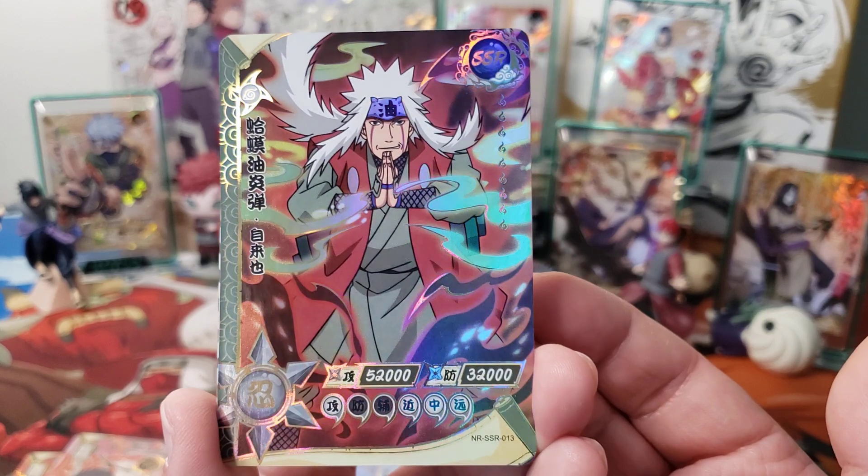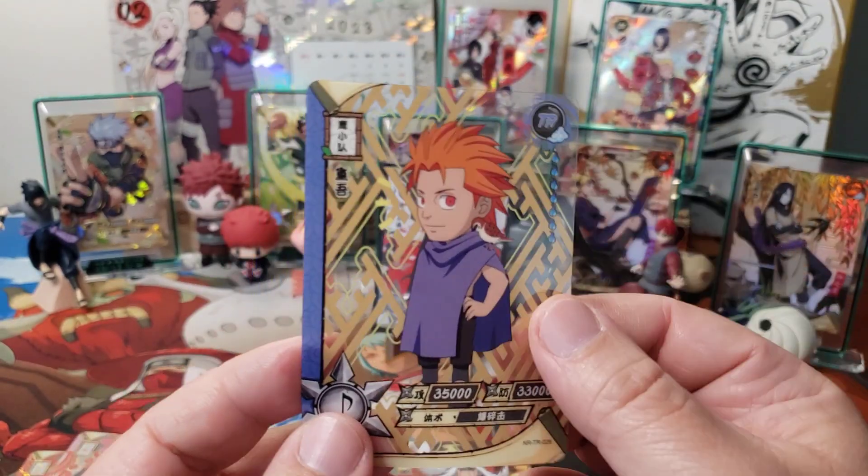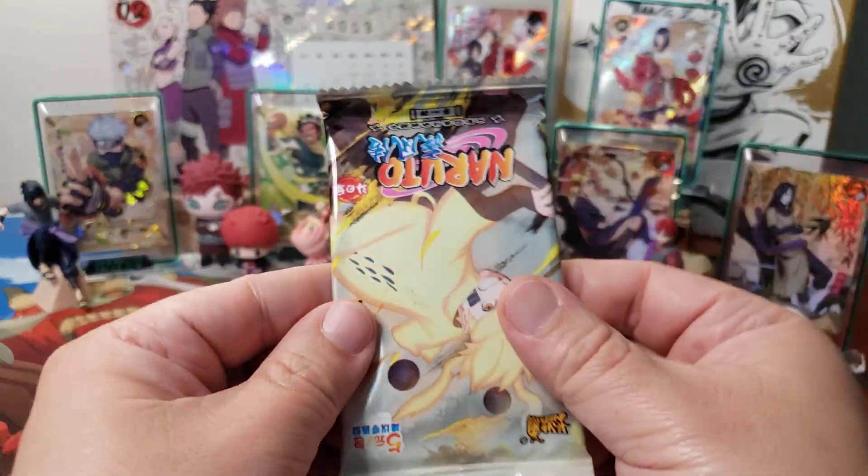That's a nice SSR of Jiraiya - Erosenin, the pervy sage. And then we got Jujubey? Jugo? Jugo. I forget. I think it's Jugo, yeah.